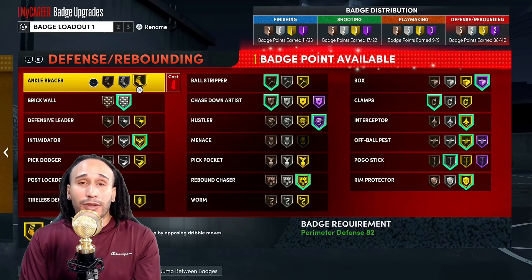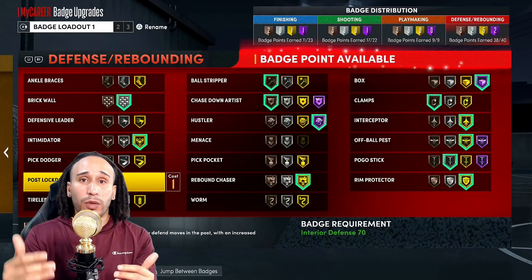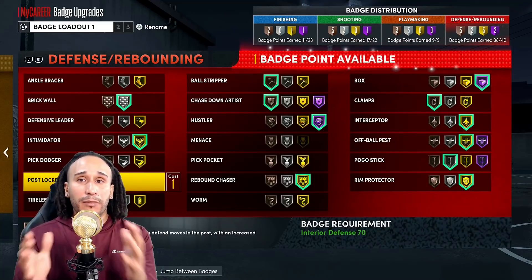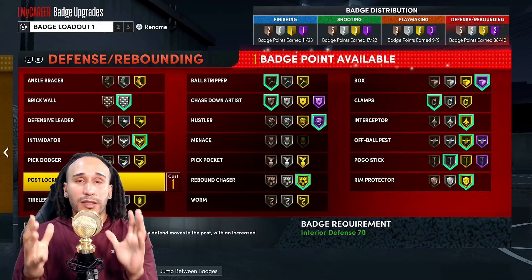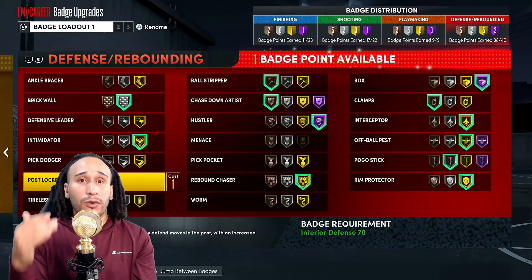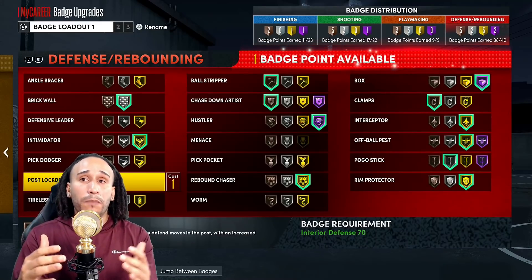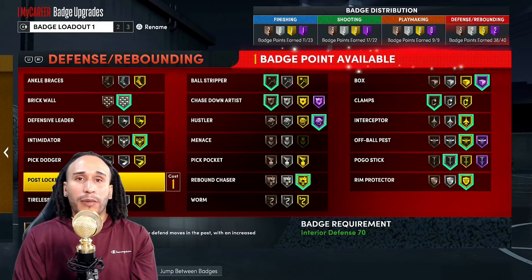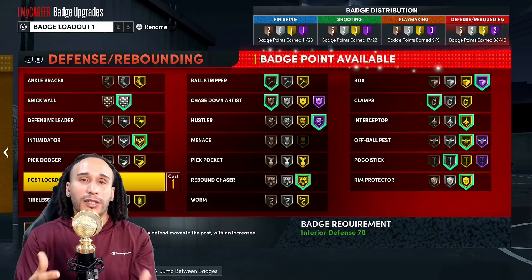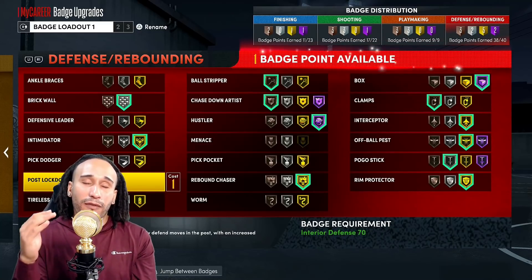The next badge is Post Move Lockdown — another badge that helps eliminate what the offensive player queues up to force you into an animation. Post Move Lockdown is a workaround for 2K animations that combine offense and defense. If a player in the post triggers a drop step, post spin, or back-down animation, Post Move Lockdown will help keep you in front of the animation rather than putting you into a long-winded animation that forces you back, losing control and giving up two points.